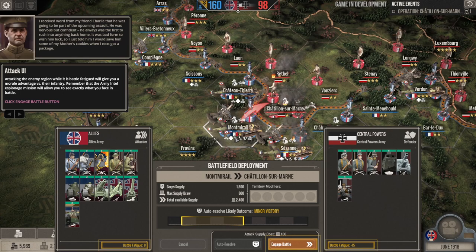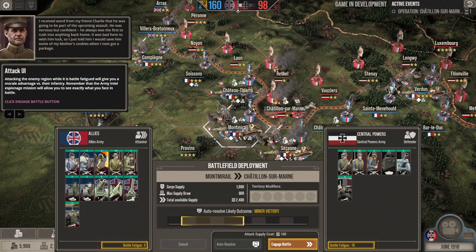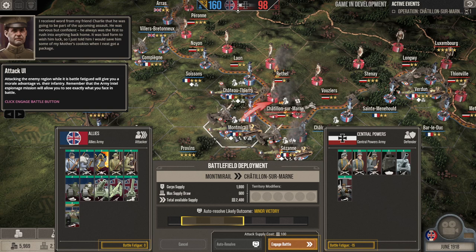Hello everybody, it's the Historical Gamer once again, and today we're returning to The Great War Western Front, an upcoming game by Petroglyph Games and published by Frontier Foundry. This is episode number two of our first look at the tutorial and campaign.